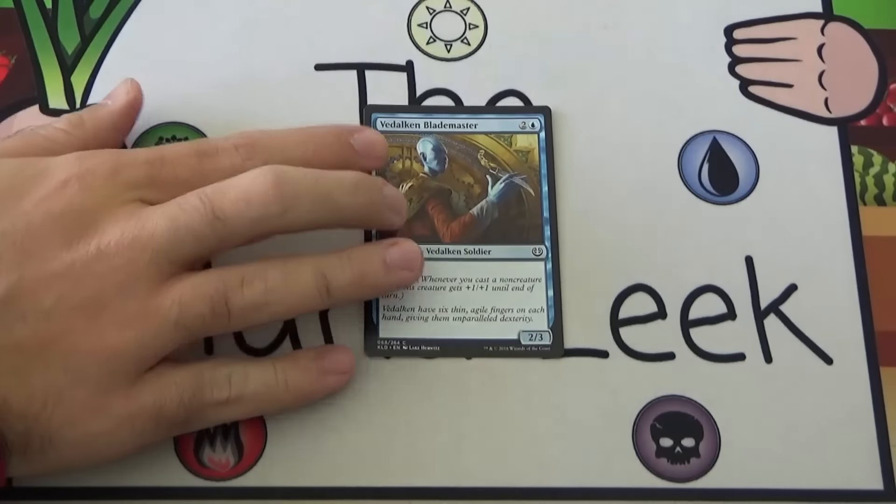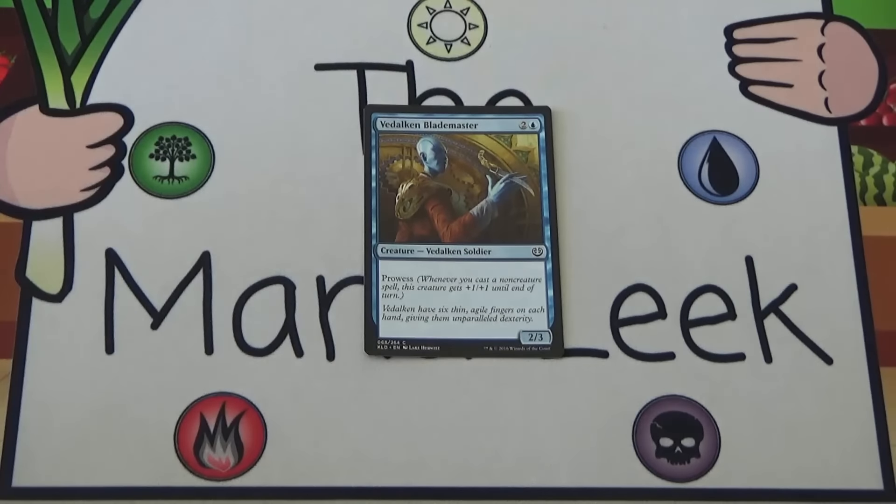Up next is Vidalcan Blademaster. Vidalcan Blademaster is 2 and a blue for a creature Vidalcan Soldier at common. It's a 2/3 and it has Prowess. That's it. It's fine — it's not Ingenious Skaab. It's slightly worse because it doesn't have the pump ability. Again, I'd play it probably 100% of the time that I'm in blue, but it's a late mid-pack pickup. It's never a first pick.